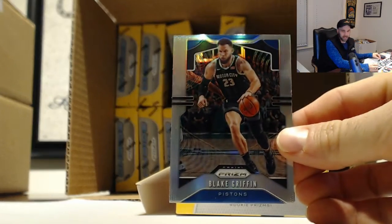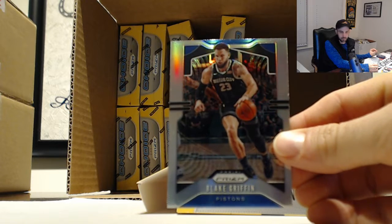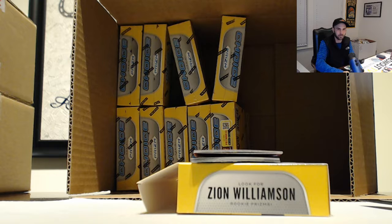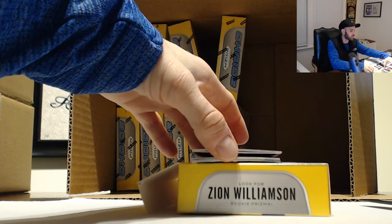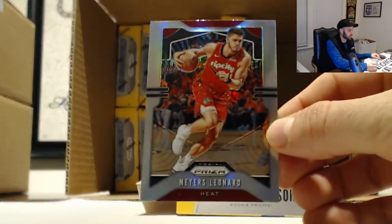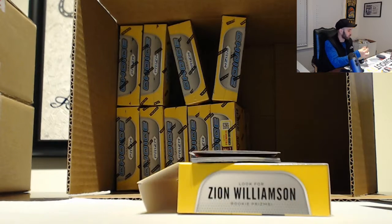Start off with Blake Griffin, silver. Our next silver is Myers Leonard - we got a nice tiger stripe coming up again. Myers Leonard silver.